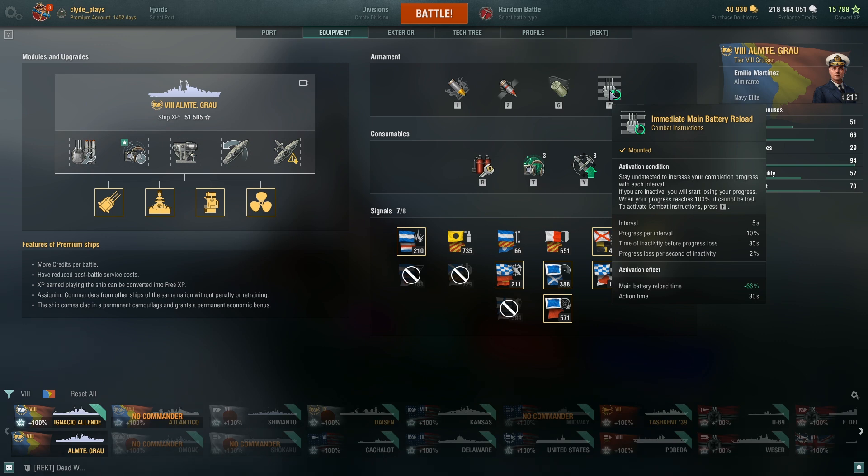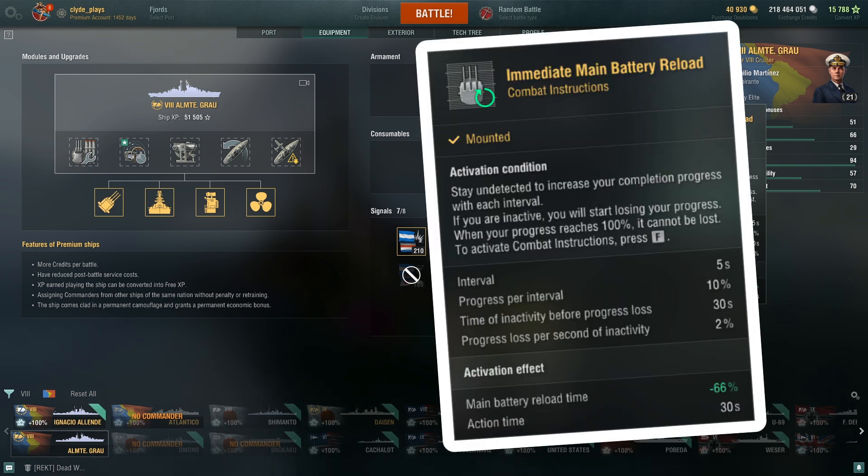She's also got these combat instructions which, essentially, as long as you remain hidden, can charge up — and then eventually you can unlock the combat instructions for a 66% main battery reload time buff. We'll talk more on this later.